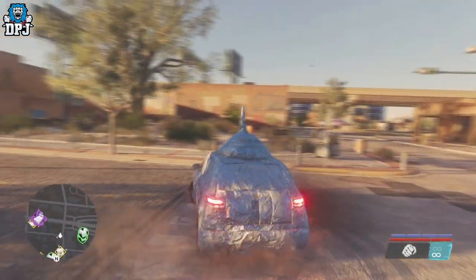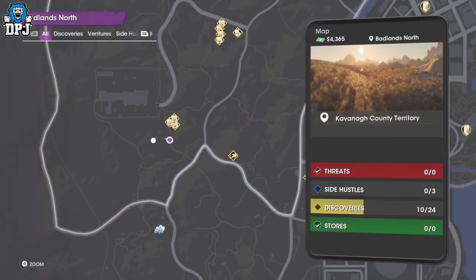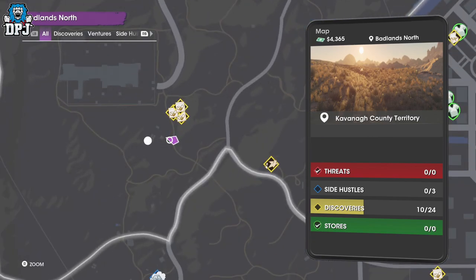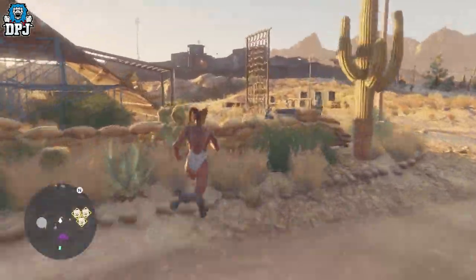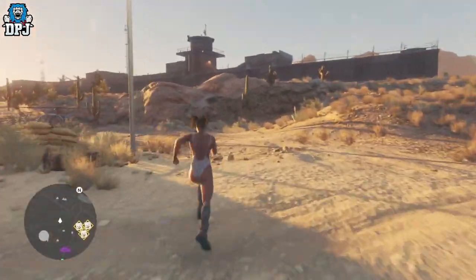Before we start, I do recommend you getting yourself a helicopter. So go to this point on the map guys, follow where I go and grab this helicopter — it just makes life a lot easier for you. Once you are done here, follow the 5 points on the map I go to right now, to grab all 5 parts to this car.